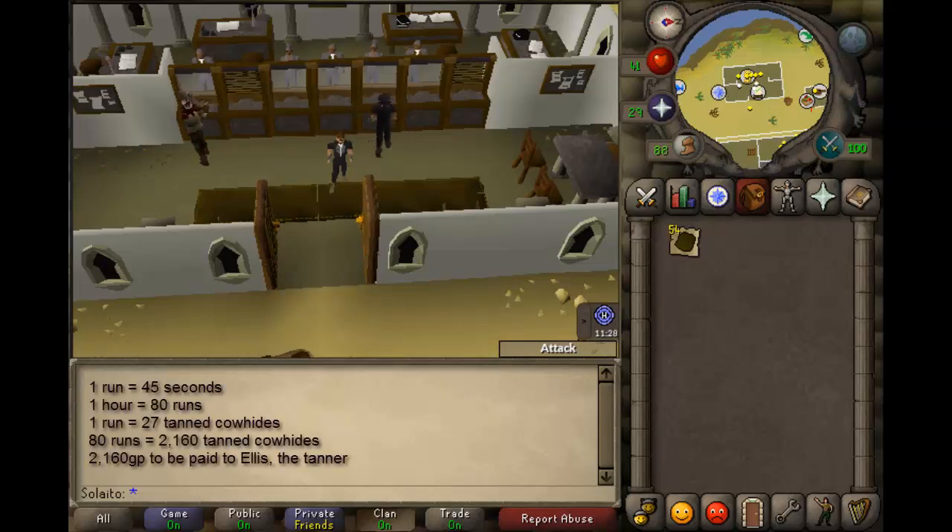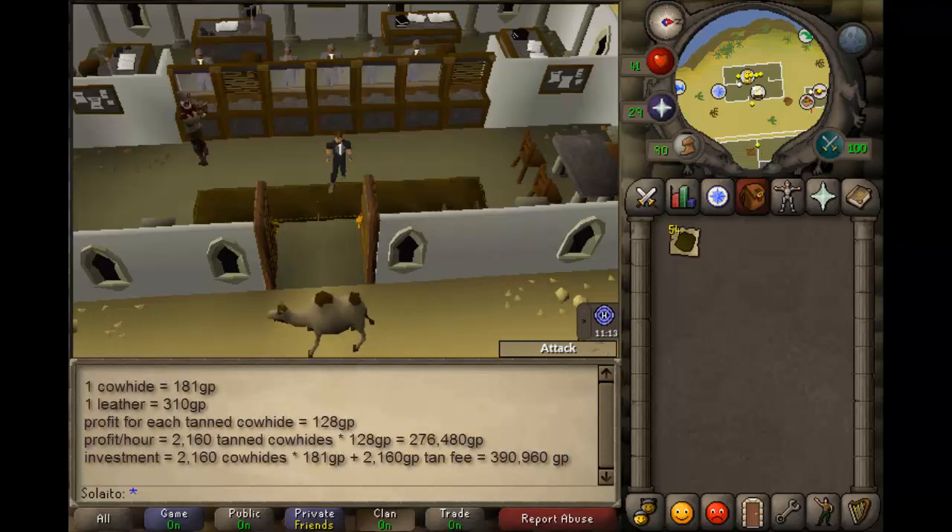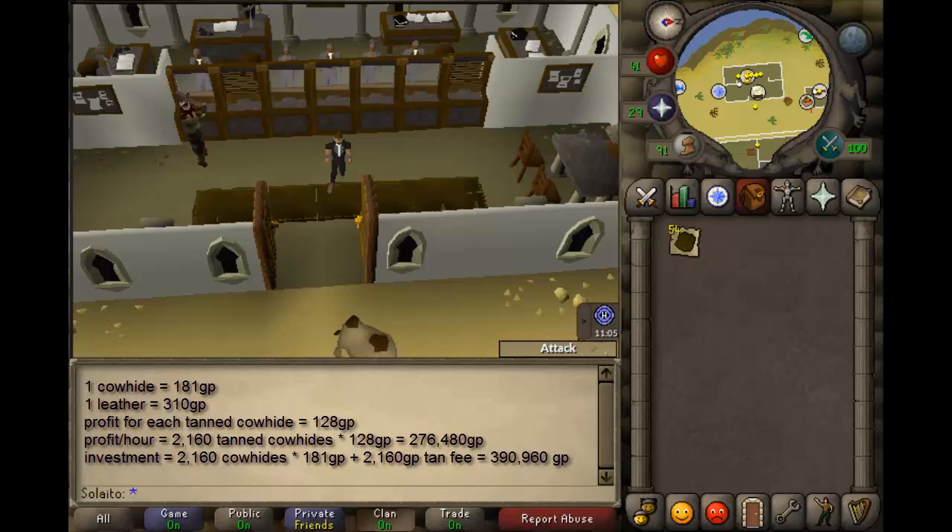One run will take about 45 seconds, which means you can do 80 runs in one hour. Each run you will tan 27 cow hides, which results in 2160 total cow hides tanned. You will also need to pay 2160 coins to the tanner.